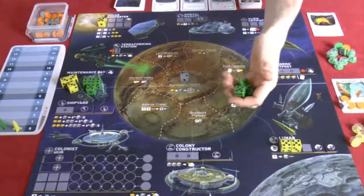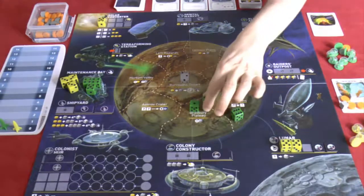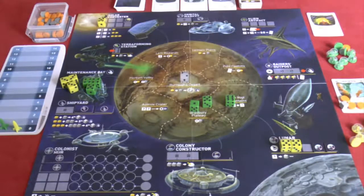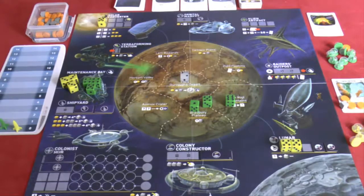Now it's Green's turn. He rolls a six, a five, and a one. Yellow's dice remain on the board - you don't take them off until that player's next turn, since the dice block other players, just like standard worker placement. Green already has a fuel token from not going first.